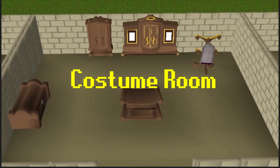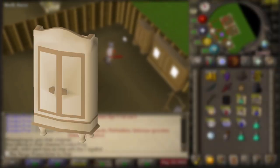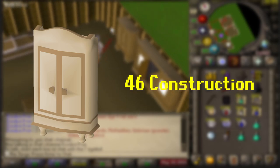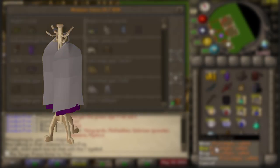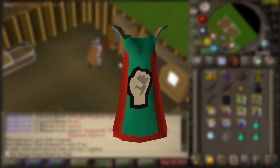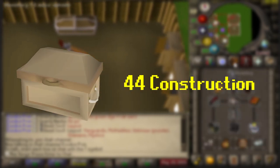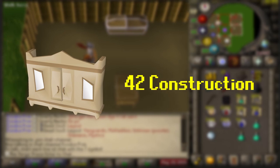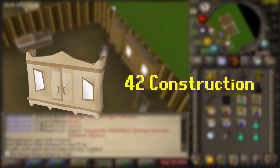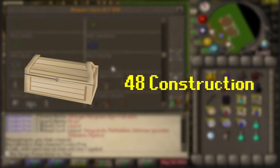The Costume Room is another very useful storage mechanic for UIMs. The Oak Armor Case requires 46 construction to build and can store various armor sets and gear such as the Fighter Torso. The Oak Cape Rack requires 54 construction and can hold capes such as the Fire Cape — though you need at least the Teak Cape Rack, which is level 63 to build, to store a level 99 cape. Level 44 construction gives you the Oak Fancy Dress Box for random event gear, and level 42 construction lets you build the Oak Magic Wardrobe to store gear such as Graceful and other skilling outfits. The Oak Treasure Chest at 48 construction lets you store clue items up to easy, Teak is needed for medium clue rewards, and Mahogany for everything else.